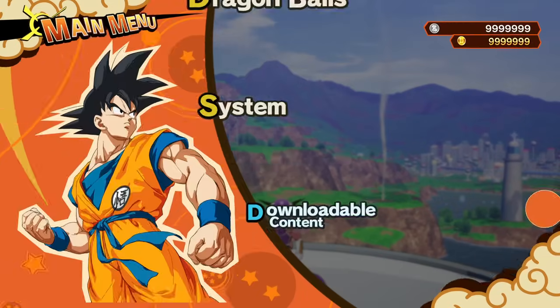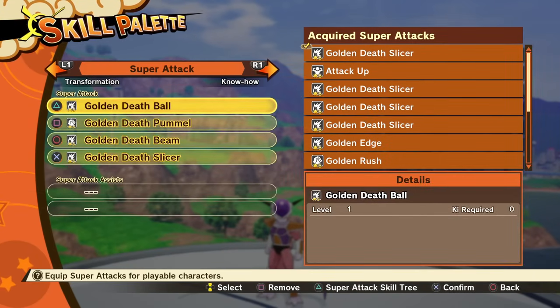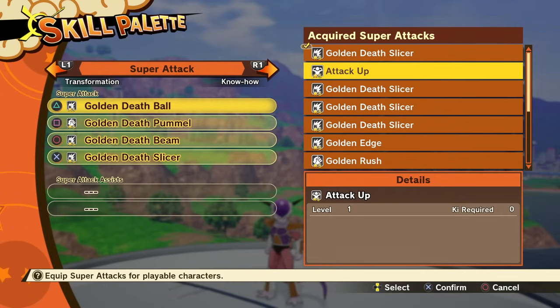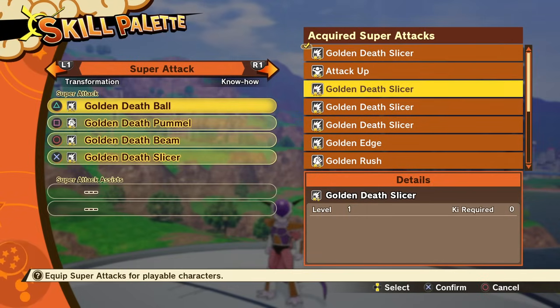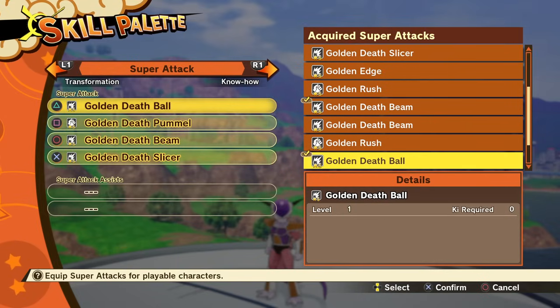The reason why this is the best Frieza pack out there is because we have 7 different supers. We'll get to the crazy part eventually. But as for the 7 supers, we have the Attack Up, which is the power boost that Golden Frieza uses. As for the others: Golden Death Slicer, Golden Edge, Golden Rush, Death Beam, Death Ball, and Death Pummel.